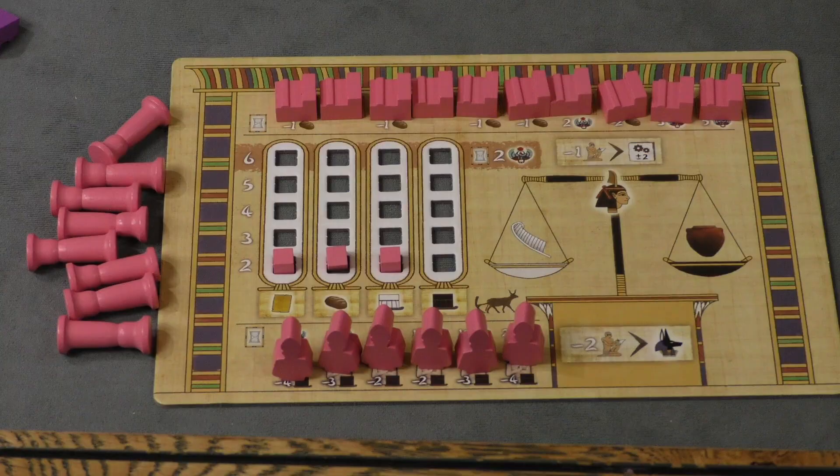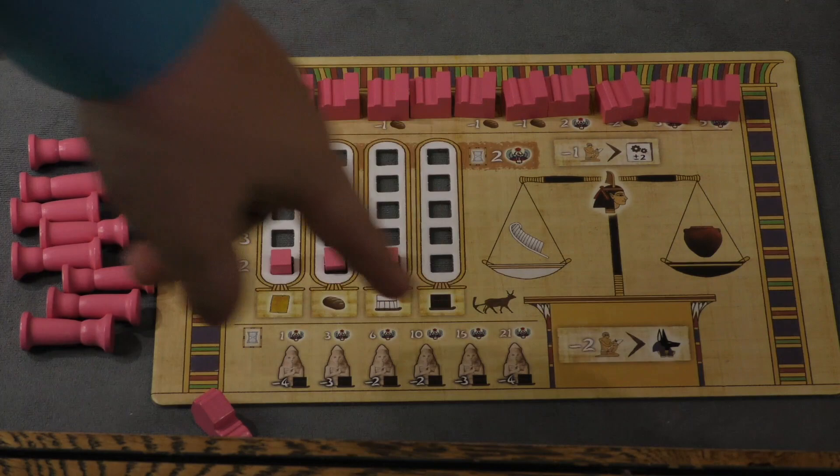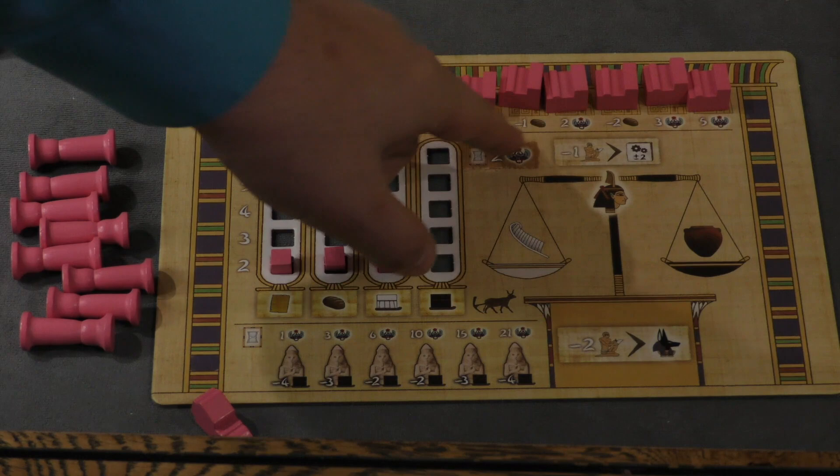You can also get points from your player boards. Each player has a bunch of pillars and statues they'll be building over the course of the game. If you build all six of your statues, you'll get 21 points. And the more buildings you build, you're going to score points all the way down to the end.